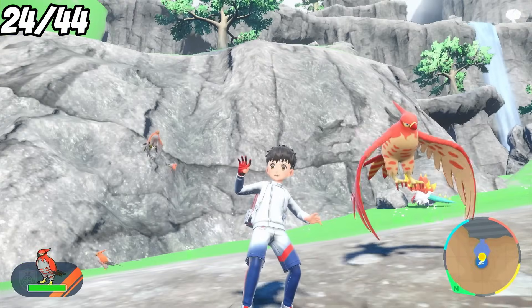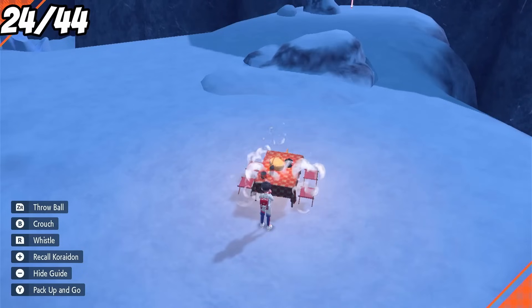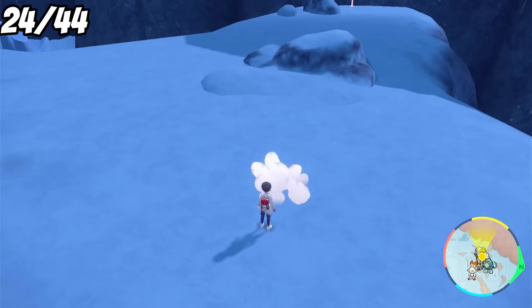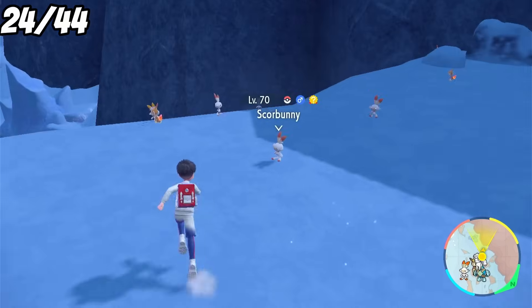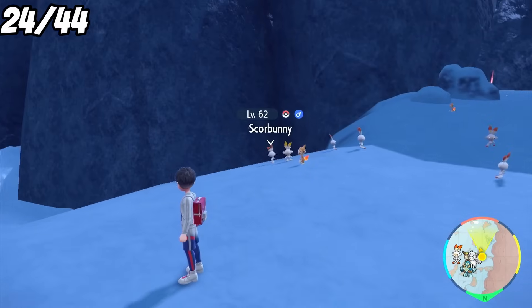With another super quick shiny, I want to keep my luck going when it's this great, so I head back to the Indigo Disc to hopefully get a Chimchar. By resetting a picnic, I can mass spawn in Chimchar and Scorbunny, so it's really a 50-50 on who I would get. And yes, that is an orange looking bunny. Not our target, but we'll catch it anyway.